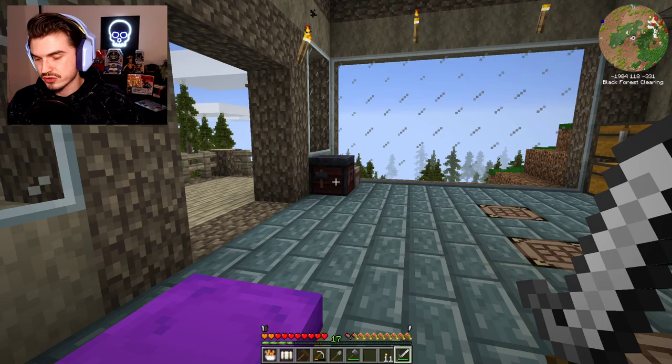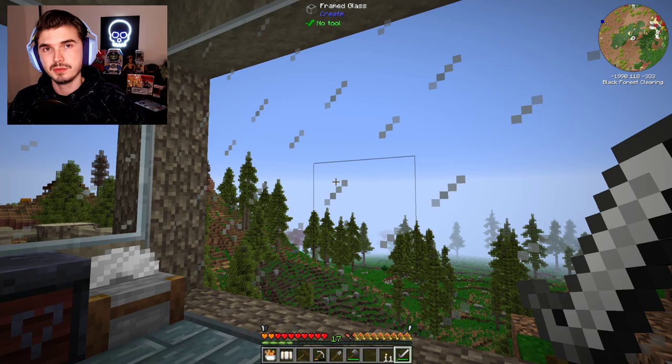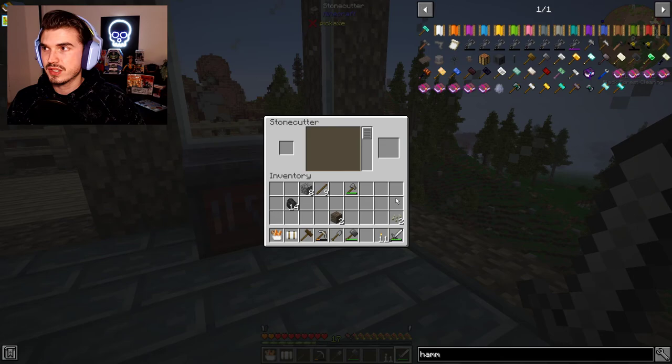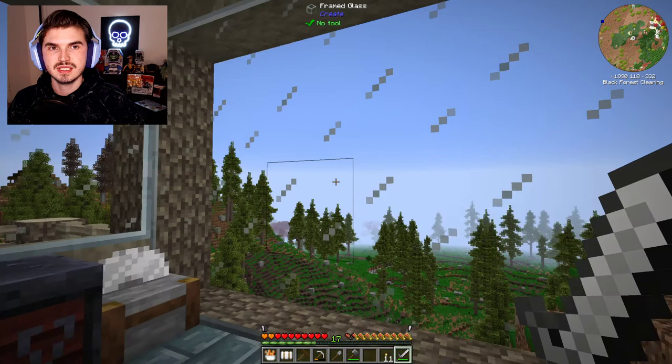We're going to get a few useful tools up and going as well. You might notice right off the bat we got our glass in place here in our cliffside lodge, and I think it turned out great. This is framed glass from Create. All you got to do is get some glass going in a furnace — I actually had some copper going in there — and then take it over to your stone cutter. Just throw it in and you can convert it over to different types. This one is really nice because it frames the outside and doesn't have the individual blocks showing like normal Minecraft glass will do.